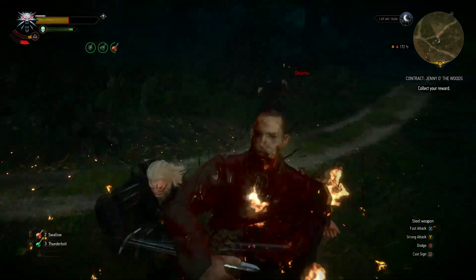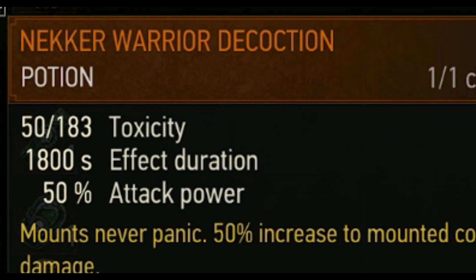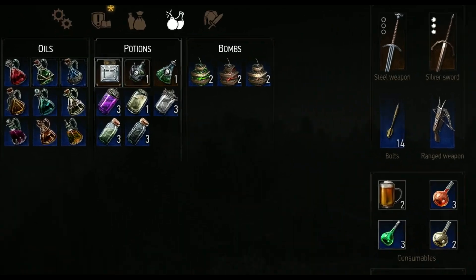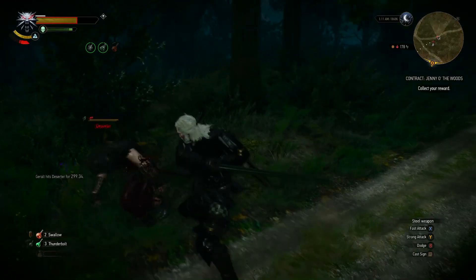One of the most noticeable changes in the Witcher 3's next gen update are decoctions. Their cost has been reduced to 50 toxicity instead of 70, which should give players more flexibility when choosing what kind of build they want to go for. This means that you can have 2 decoctions active earlier in the story by investing fewer attribute points in the alchemy tree.